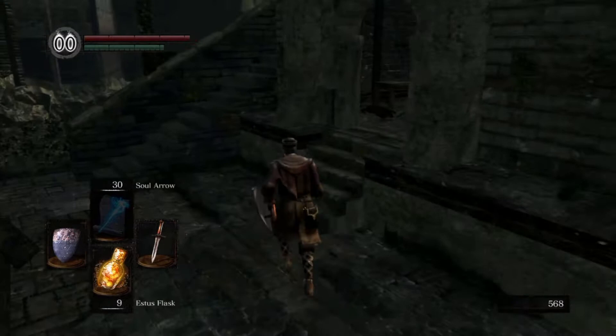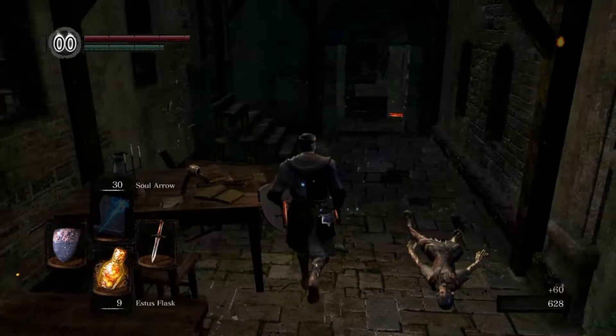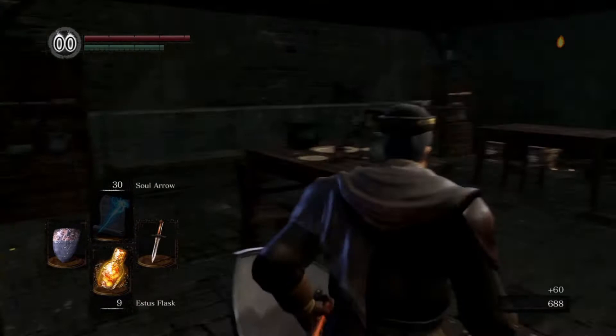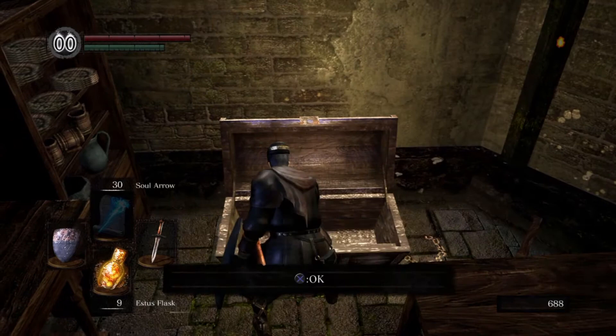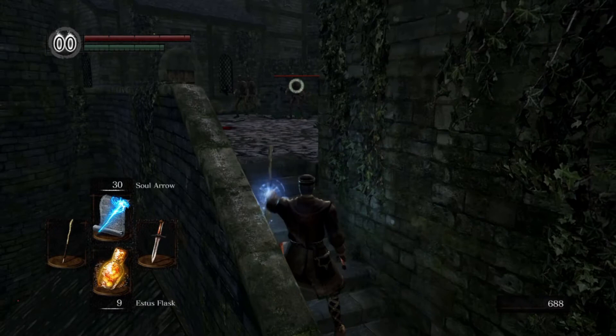If we enter to the right into this house, there's an enemy here — kill him. There's another enemy just around the corner. He's been dealt with. There's a chest — I don't remember what's in this chest. Black firebomb.